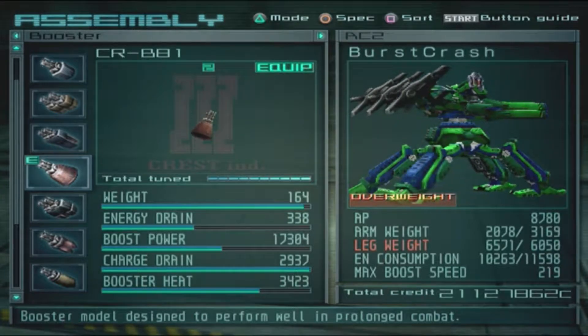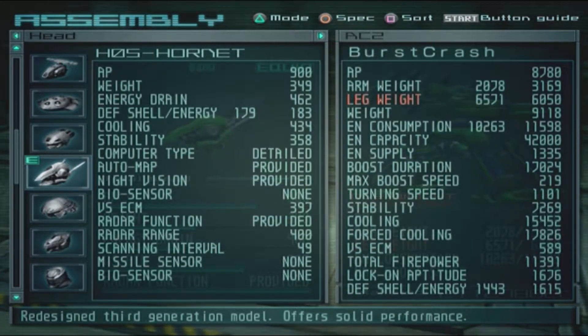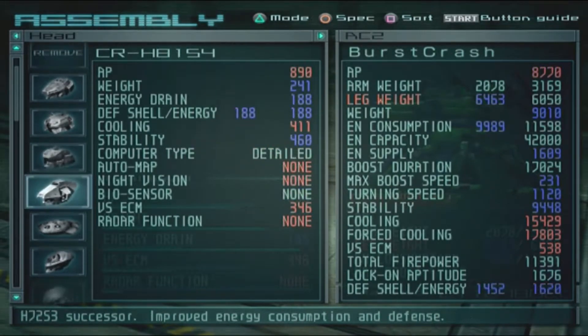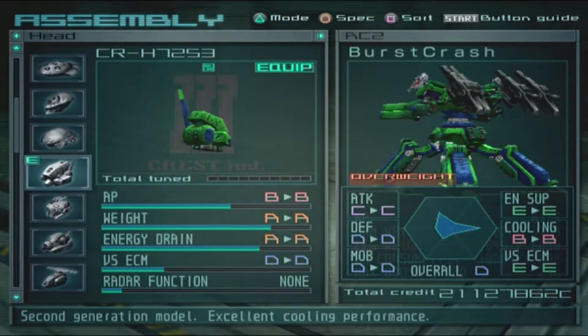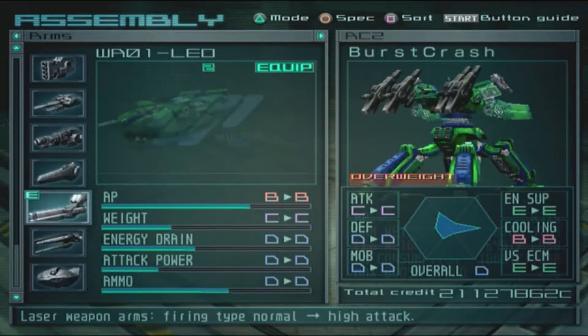Maybe I should get rid of the head — it's a drainy head. Let me find something that fits Xerneas and isn't too drainy. I guess this will have to do: the 72 S3. Alright, so I've got the core selected.